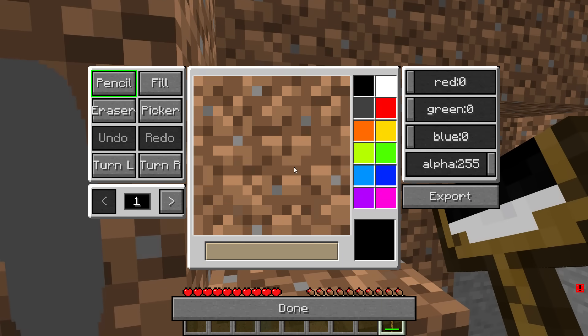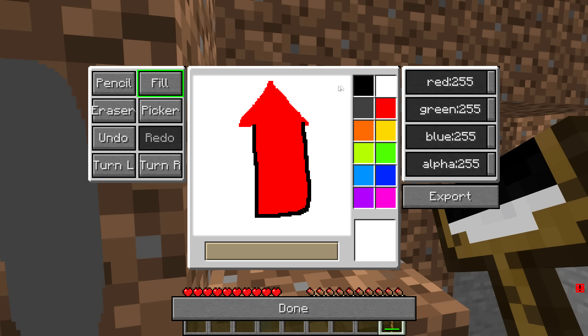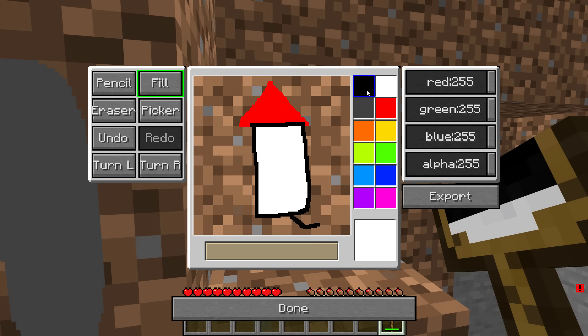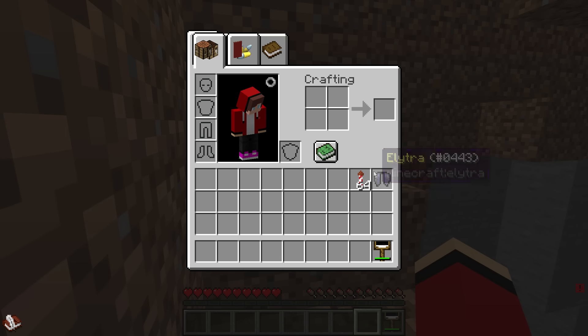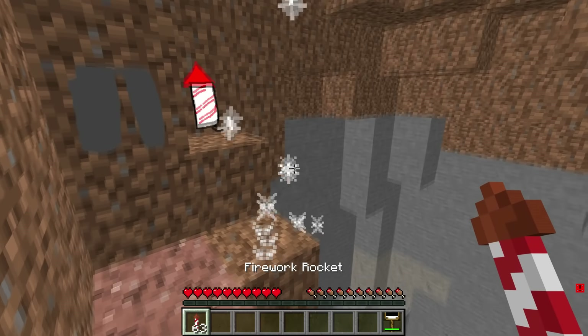There's one more thing I need to make to go along with Elytra. It looks a little like this — with the triangle here, and over here, and swoosh. Then paint it red, and this part white, then with this red pencil. Okay, I'm done! It worked! Fireworks and Elytra — the perfect pairing. Now I'll equip them. This is so cool!